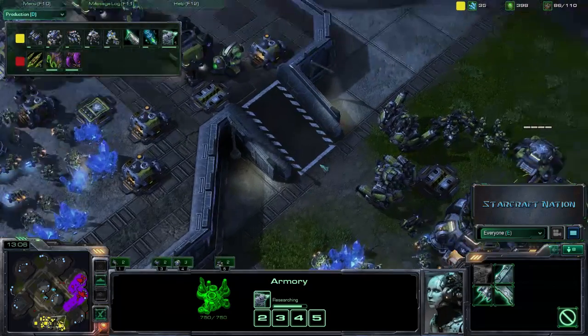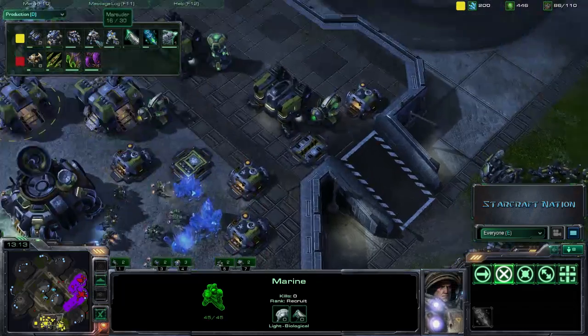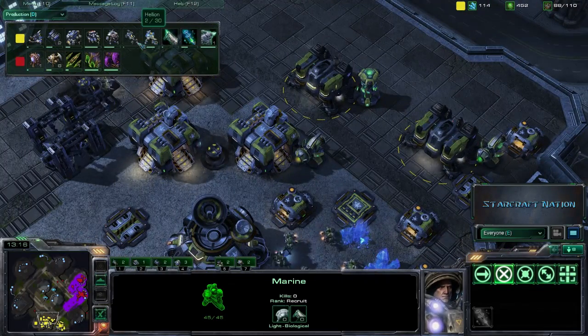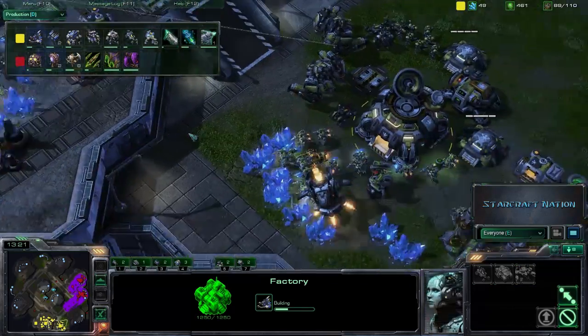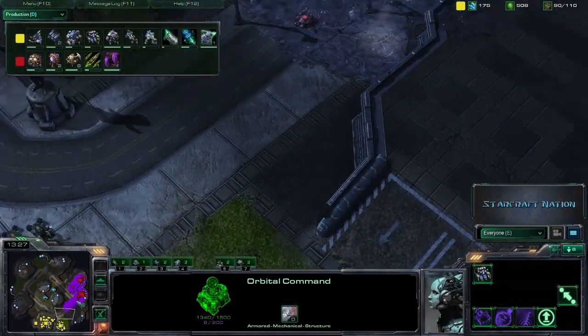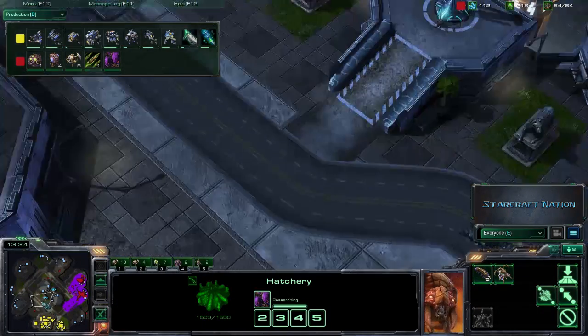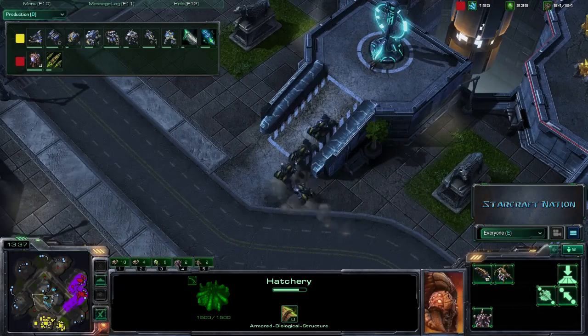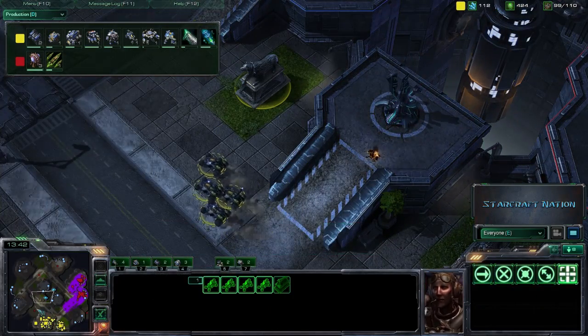Doesn't look like he's going to be using Hellions or Tanks right now, so going for a heavy Thor build accompanied by Marines and Marauders. We do actually see a Hellion coming in there and a Mule coming in from low orbit. Just kind of seeing a downtime right now. After those two attacks, both players looking to just solidify their positions and tech up a little bit, because they don't want to leave that money unused.